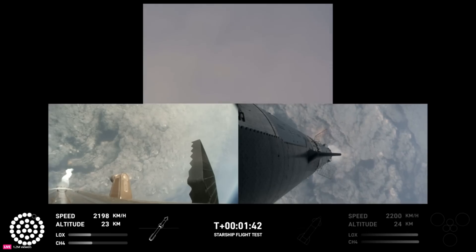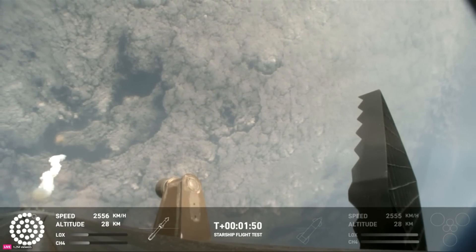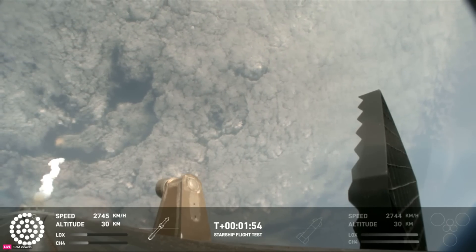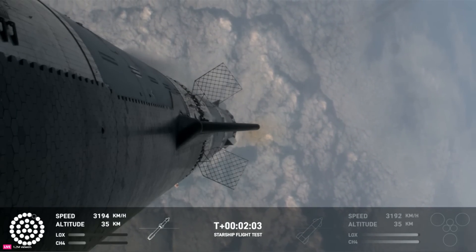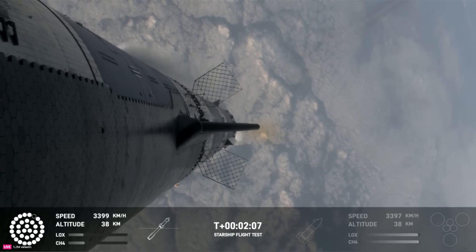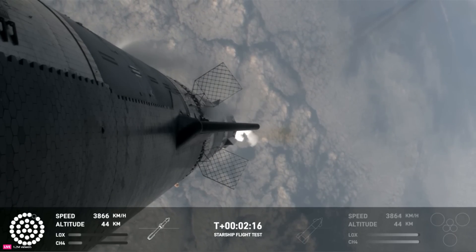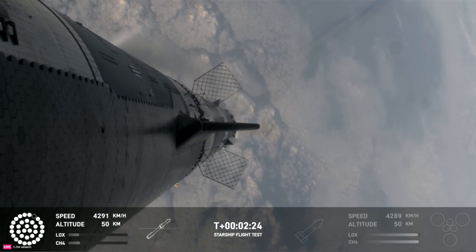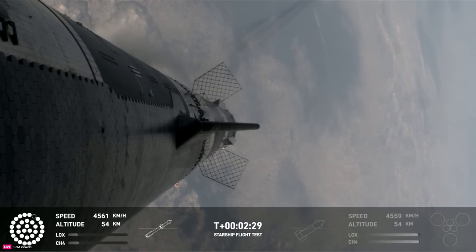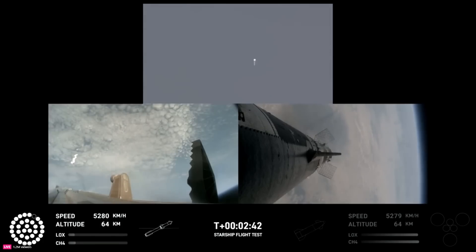Once we get the hot staging, a lot of things happen all at once simultaneously. We're going to light the engines on the ship, starting with the RVACs first, and then the three center sea level engines before we're separated. All of that exhaust gets plumed out the side of the hot stage ring, and then the ship will separate itself. All but the three center engines on the booster are going to shut down, so the booster never stops its thrust while we go through this hot stage maneuver. After that, the booster is going to do its flip and start heading back, and the ship will be on its own power on its way to space — coming up in just about 30 seconds. Still looking at 32 out of 33 Raptors lit on the booster, and we'll start to see those stagger down, turning off in banks.